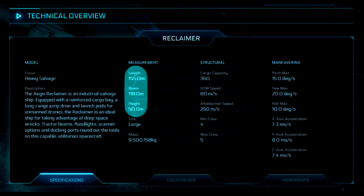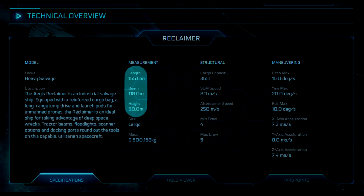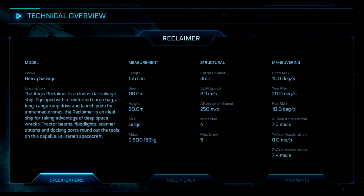Cargo capacity: this value is the maximum amount of SCU the ship can safely carry when attached to its cargo grid in dedicated cargo storage areas — it does not factor in players attempting to fill every corridor, nook, and cranny. This is calculated using one-SCU crates as the minimum size available to be placed and secured in the dedicated cargo grid.